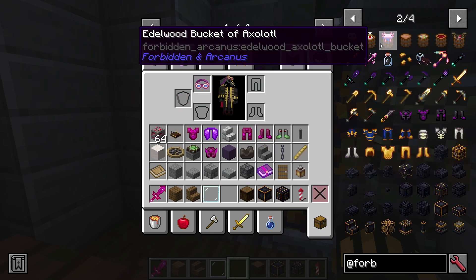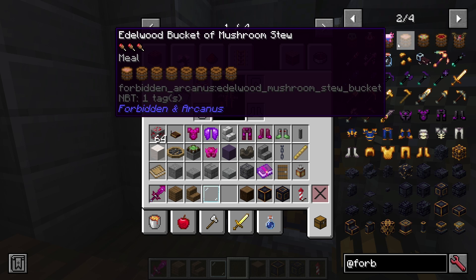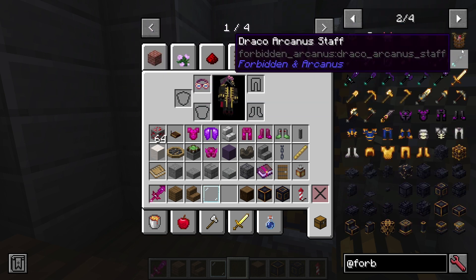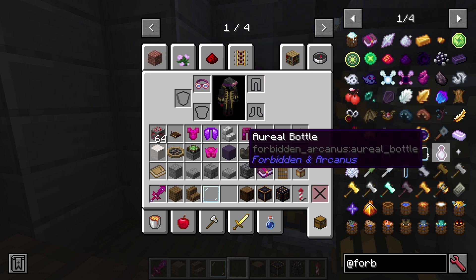Besides the fact that you can have a bucket of chicken, and all those things in like Edelwood, whatever that is — which is pretty cool. I think you can have a lot of things in one bucket of Edelwood, or like one Edelwood bucket. It just works better. So that's kind of a big thing.